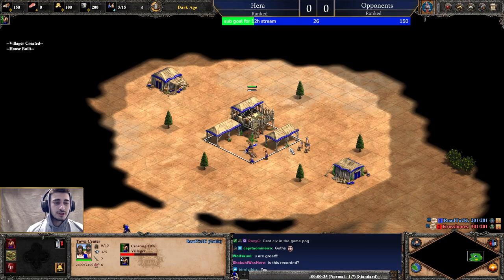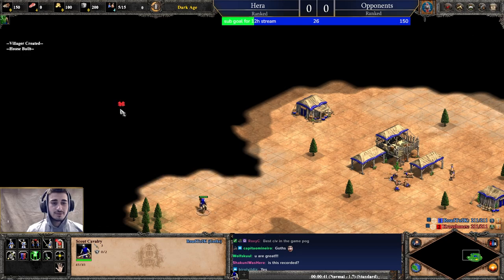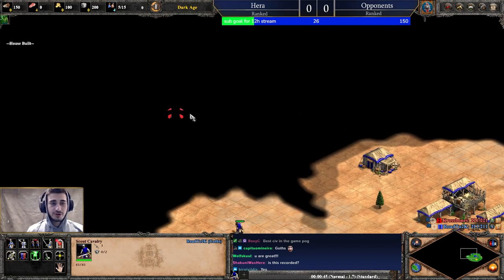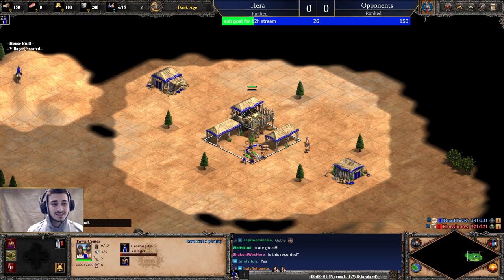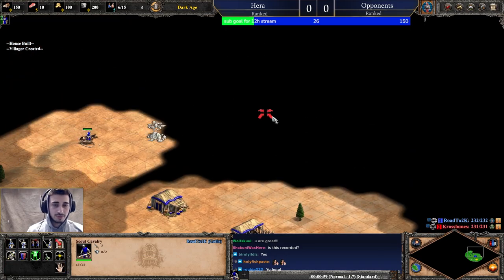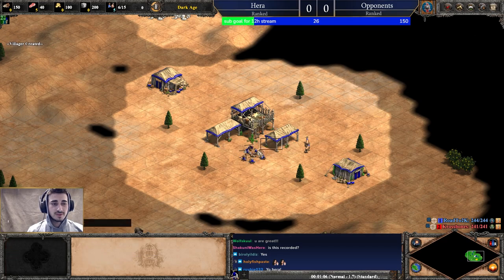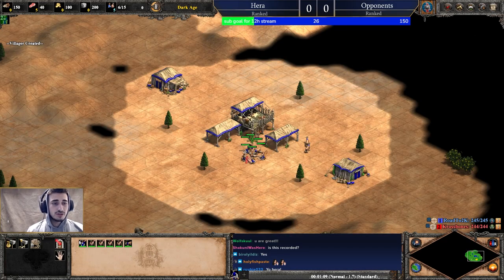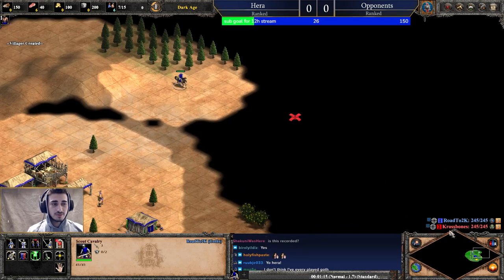The strategy for the opening is going to be dependent on our civ, but pretty much every strategy will start with the basic six on sheep. The reason why six on sheep is the start for a lot of different openings is because you need six on sheep to create villagers from the town center. The most important part of pretty much any opening is to keep our town center running.